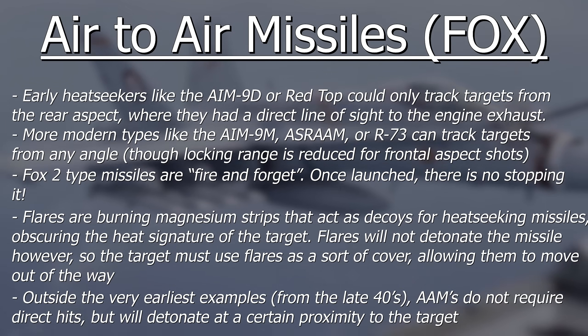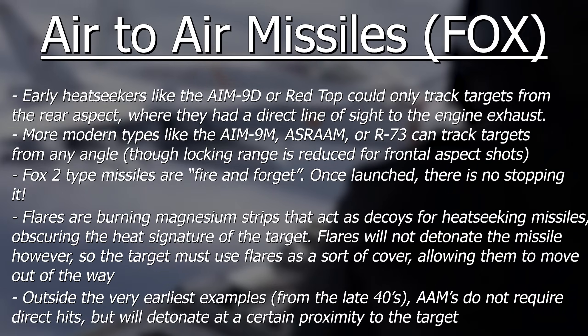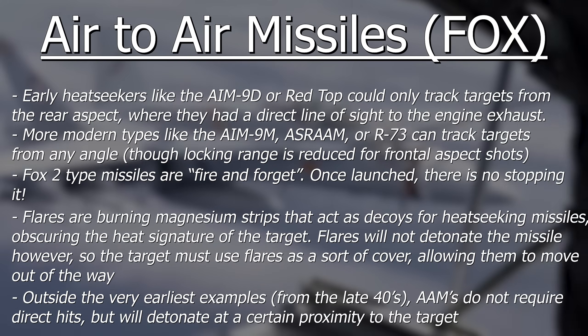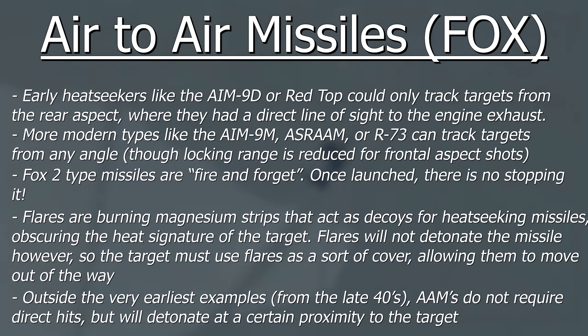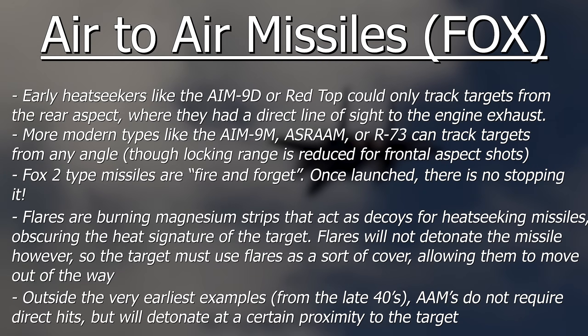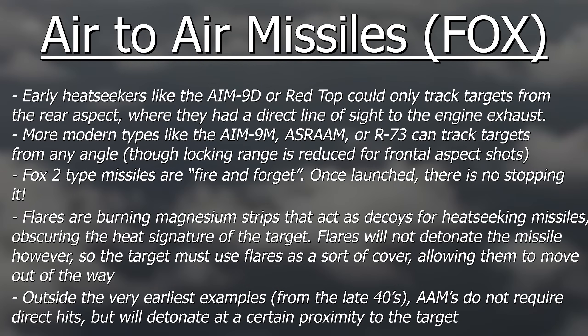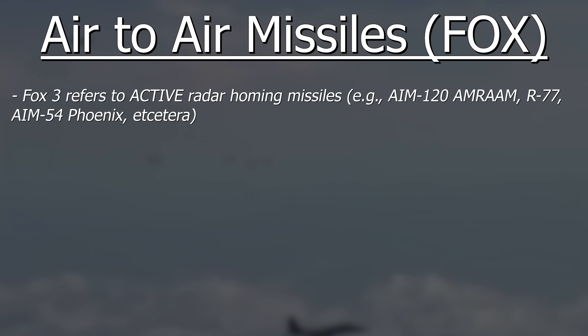One thing a surprising amount of people don't seem to realise is that air-to-air missiles beyond the very earliest models, like the AIM-4 Falcon, do not require direct hits. They have a proximity fuse that will detonate the missile near the target. So if you dump flares but just keep flying in a straight line, you can still get hit — you're still pretty screwed.